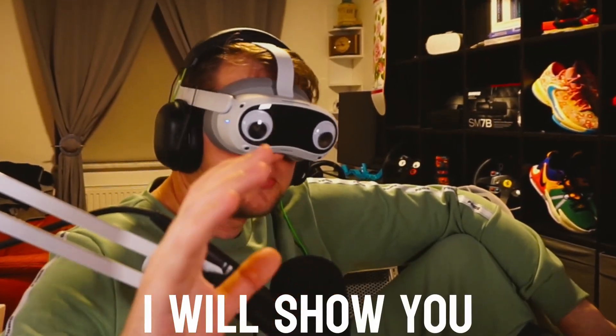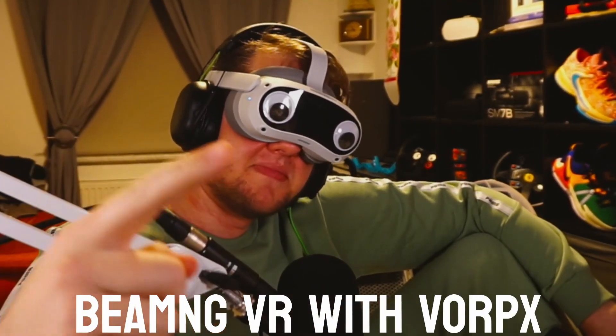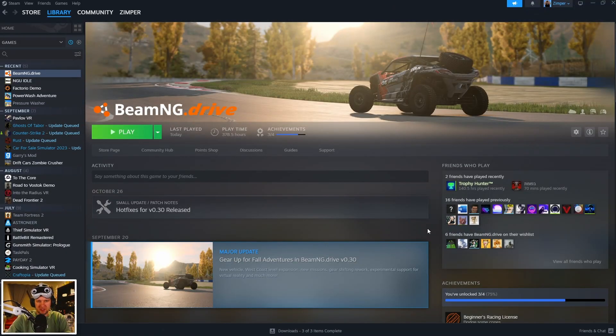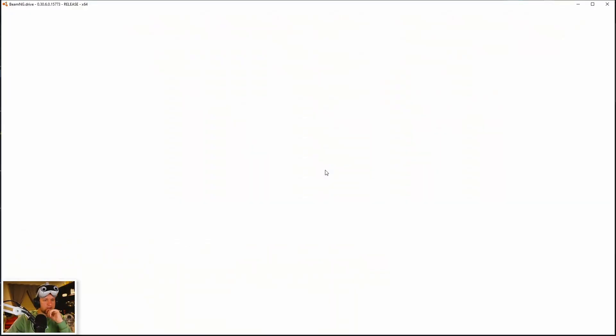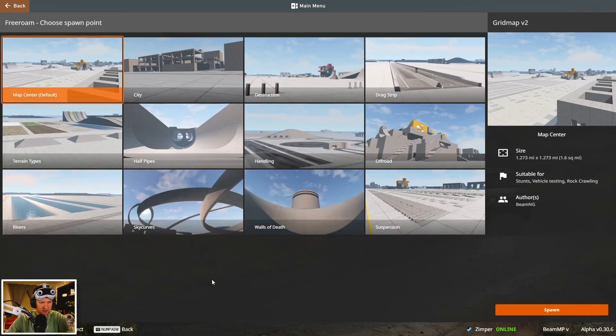I will show you a comparison between the normal BeamNG VR and BeamNG VR with Vorbix. For the normal BeamNG VR, you just need to start your game in the Vulkan launcher. Don't activate SteamVR, and then just select any map you want.